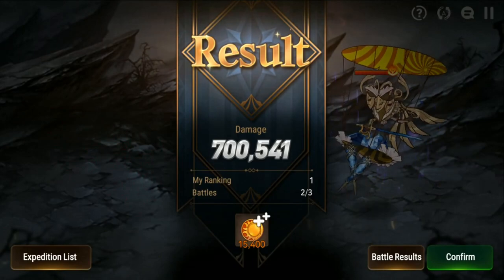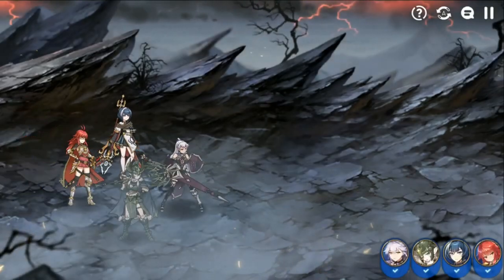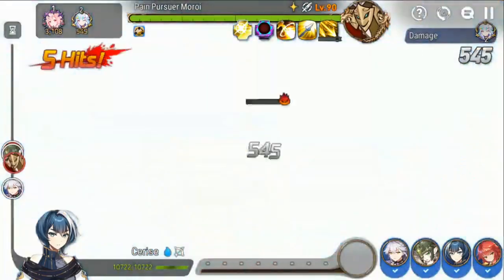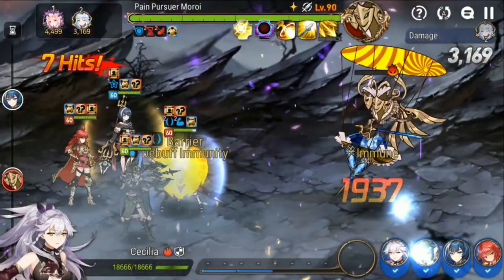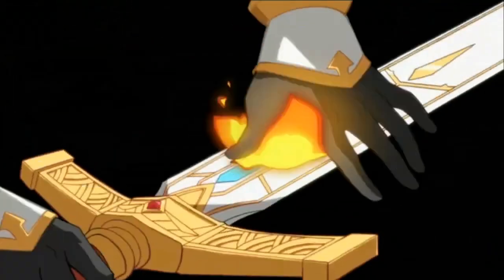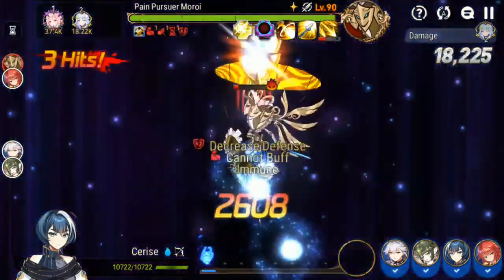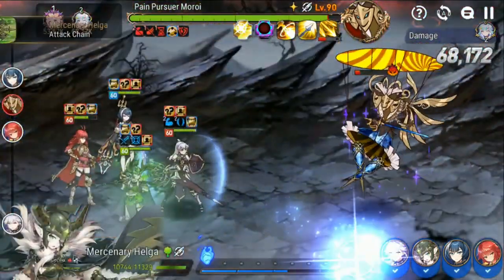We have Cerise here — Cerise is Cerise, she provides so much utility. She gives herself invincibility with the S3 and S2 combo, lands unable-to-be-buffed, defense breaks, and dual attacks — she's kind of insane. The defense break landing is with the limited artifact Moonfilter, so I know that's going to be a little difficult to get. But I don't think you necessarily need it if you can bring other units that also defense break — Fire CC can defense break on the S1.